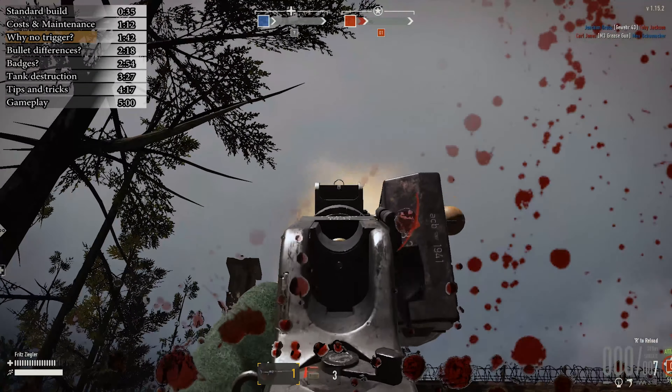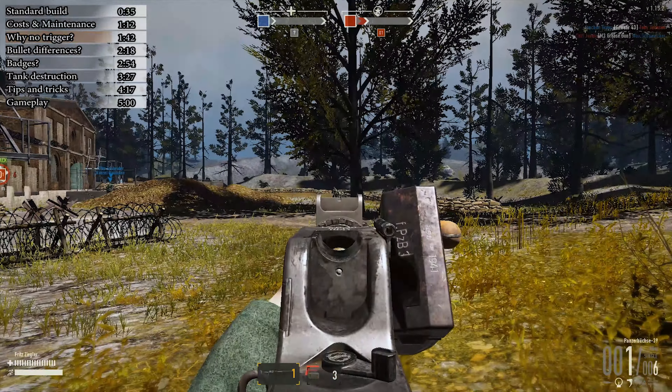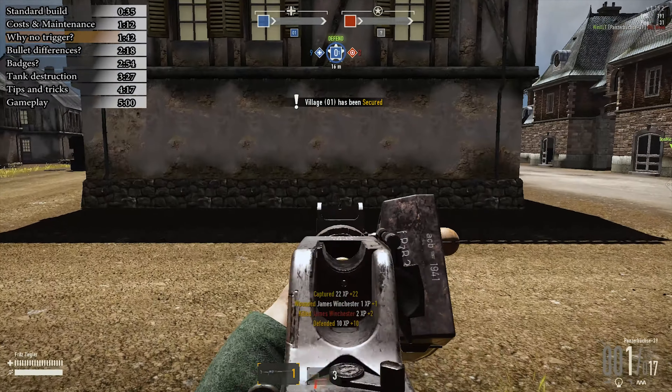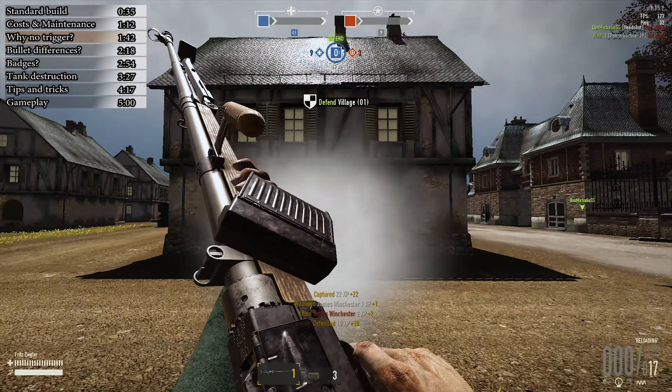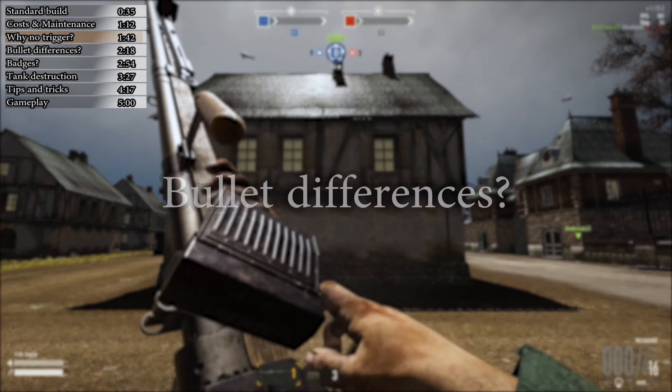That's about 34 milliseconds of difference. Heavy spring, on the other hand, does actually lower the recoil, but I wouldn't call it useful considering it's a single-shot rifle — and the reload difference is a bit bigger, of course.